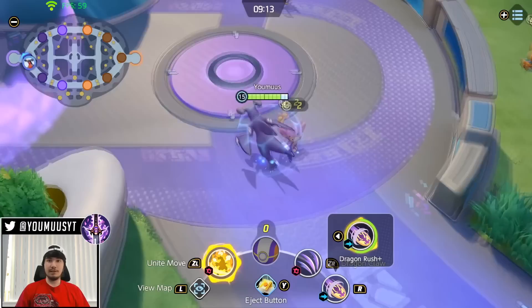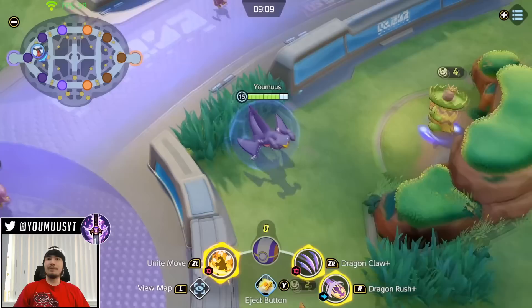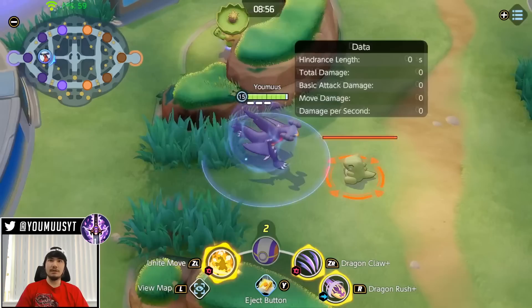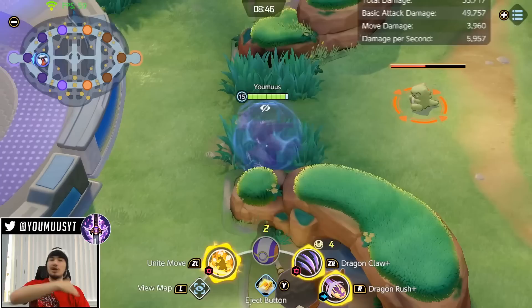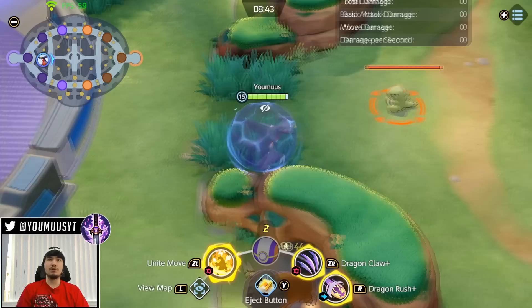Next tip: late game, use the jump pad really liberally. Late game whenever I'm playing and farming, if I'm for whatever reason half health or a little chunked — on Garchomp I don't recall too much because I can heal, but most characters cannot heal. So if you're even a little bit hurt, just go ahead and base, then jump pad back out and make sure you're as strong as possible for these Zapdos fights.